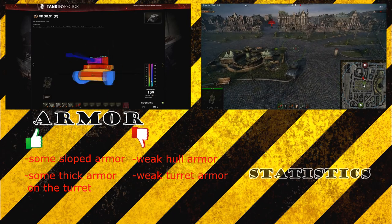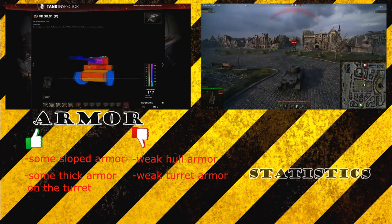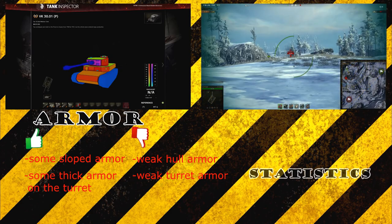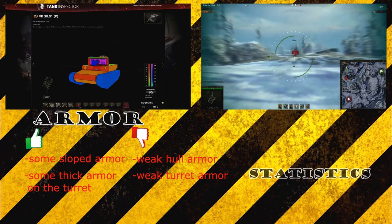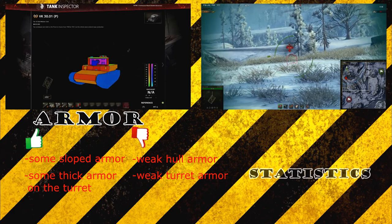If he's aiming at the side of your tank and you're wiggling, he'll be confused and unsure where to hit you. By wiggling, you increase the chance that the shot will bounce. The same applies to your turret — if someone is aiming at it or you're hull-down fighting, you can drive backwards and forwards or sideways to make it really hard for him to aim at your turret's weakest points. Those are two techniques you should keep in mind.